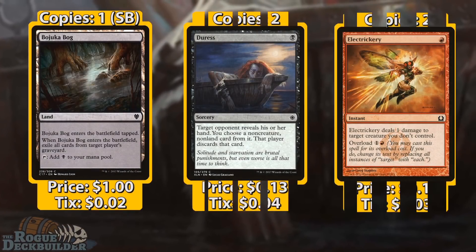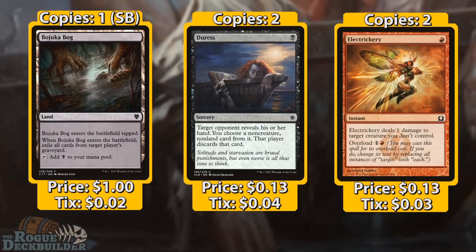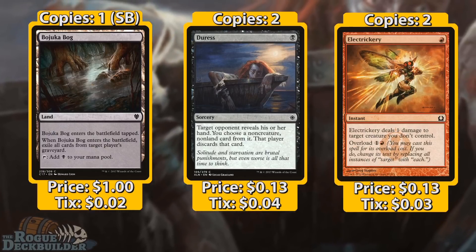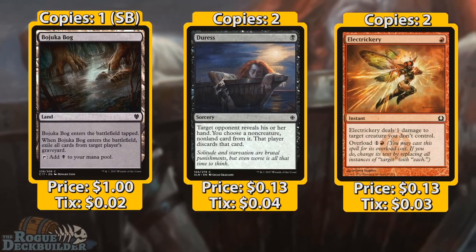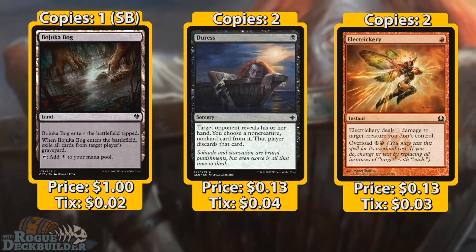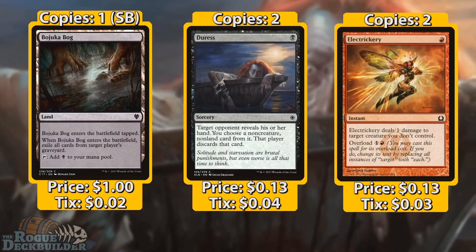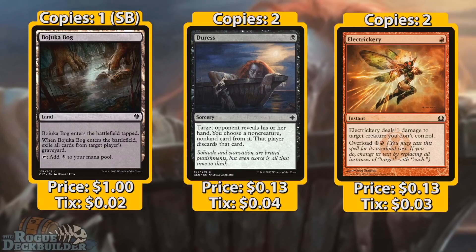Looking at our sideboard, we have one more Bojuka Bog against graveyard-based decks — much better than Relic of Progenitus in this deck. We have two Duress, which we bring in against Izzet Blitz-type decks or anything running a lot of non-creature spells like Affinity or Boros Aggro. We also have two Electrickery — one of the main reasons I moved over to red, since overloading it is a one-sided Shrivel. This card is objectively better than Shrivel in almost every way.